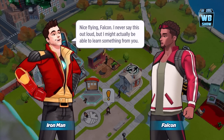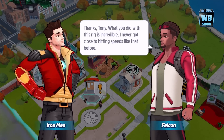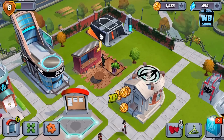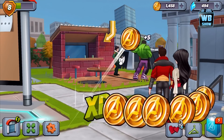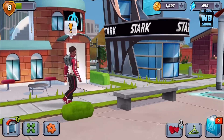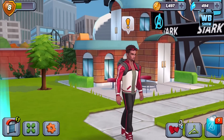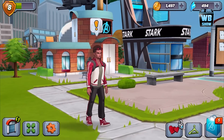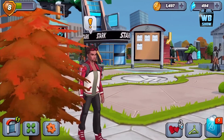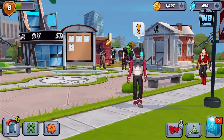Falcon's blast-off mission is done. 'Nice flying, Falcon — I never say this out loud, but I might actually be able to learn something from you.' 'Thanks Tony — what you did with this rig is incredible, I never got close to hitting speeds like that before.' Let's zoom in — where is Falcon? War Machine is just walking around. He is wearing red and white — it's just dark red and white, not as bright as I was looking for. I guess nobody wears bright red; that looks kind of strange.